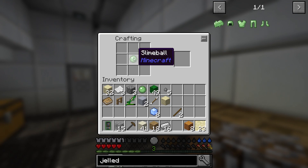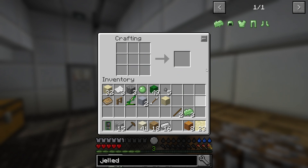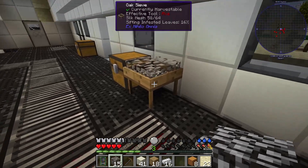We can also get slime balls. You put slime balls in here, surround them with ice, and you get gelled slime, which can be used to make armor that I think helps us with the heat.